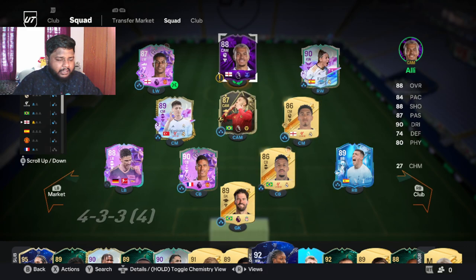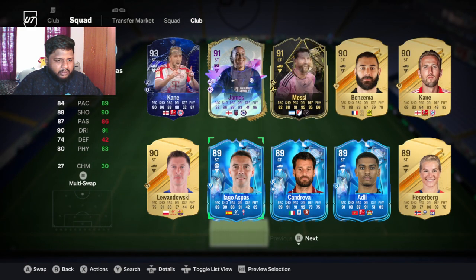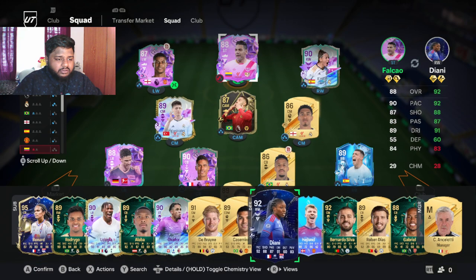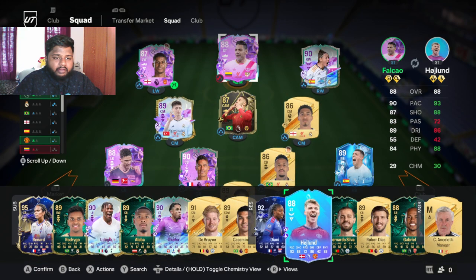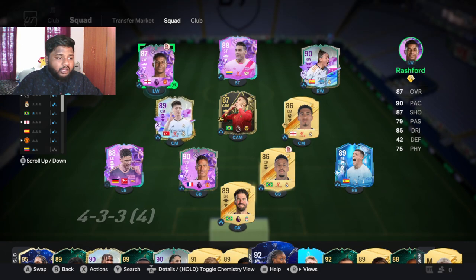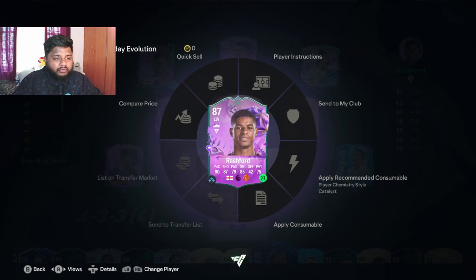I actually have a lot of players I haven't used yet, so let's just do a quick comparison between Falco and Haaland. Looking at the right side — Haaland has better pace and better shooting than Falco, while Falco has better passing, dribbling, and defense — though nobody cares about defense. Physically and in terms of pace and shooting, Haaland is better, but both are 88-rated players, so that's worth noting.